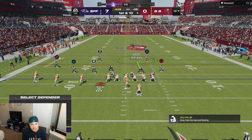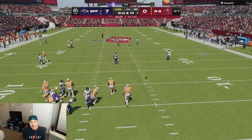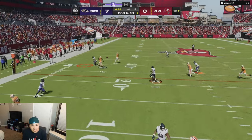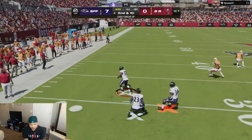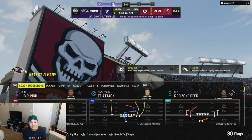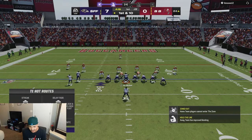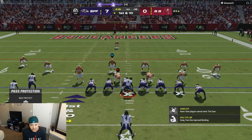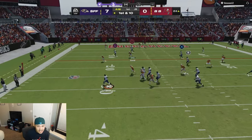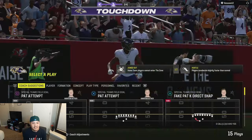I understand why they want to implement this and get people out of dollar — that makes sense on passing plays or if they're rushing. But if he's just running the ball, there's no reason for my guy to be tired. Dre Greenlaw with another pick — it's a pick-six! Dre Greenlaw is going insane. We're up 14 already. Baltimore Connection — Zay Flowers with a catch.